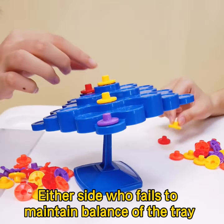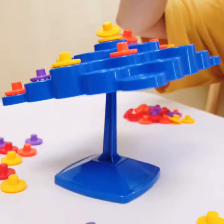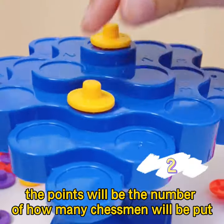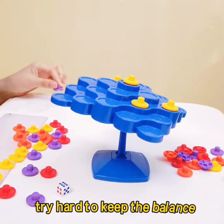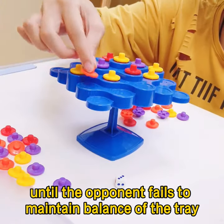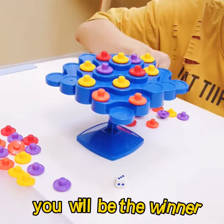Either side who fails to maintain balance of the tray and makes the chessmen fall loses the game. At the upgrading level, throw the dice — the points will be the number of how many chessmen will be put. You need to try hard to keep the balance until the opponent fails to maintain the balance of the tray, then you will be the winner.